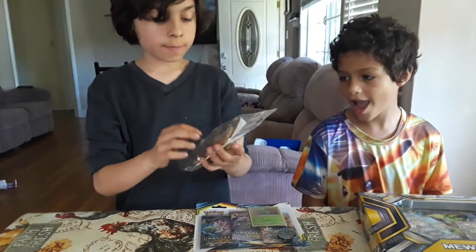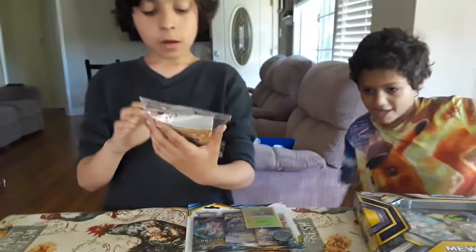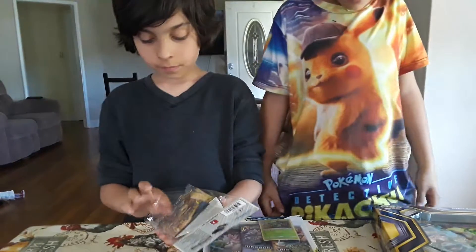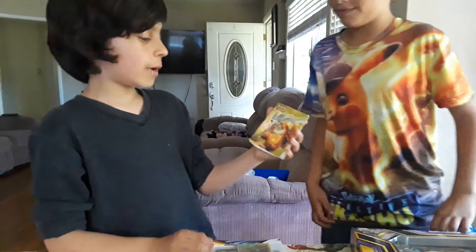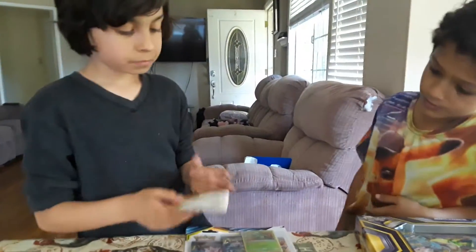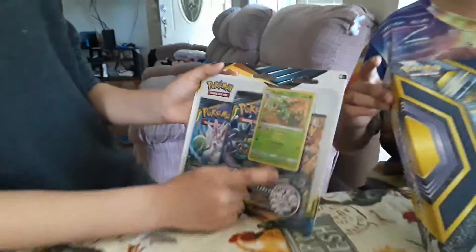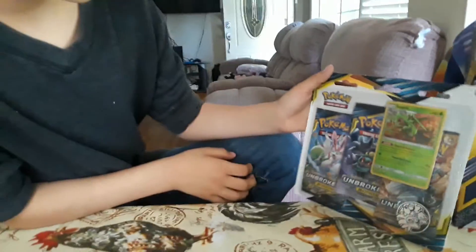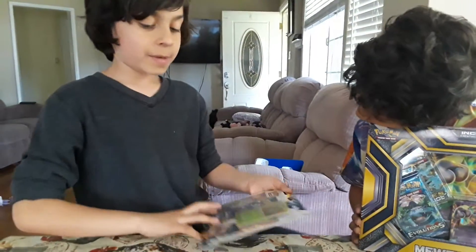We have one pack with a 60-sleeve binder of Unbroken Bonds, so let's open this up. It shows the Charizard and Reshiram with Lucario and Melmetal. We have a Sceptile holo promo card and, biggest of all, a hydrogen point with three Unbroken Bonds booster packs.